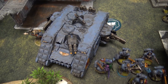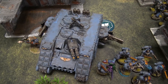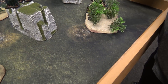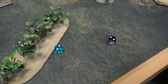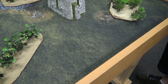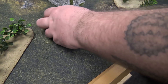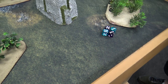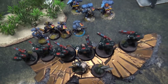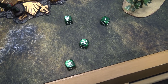Shooting phase: the Land Raider fires its two Flamestorm Cannons into my Hellblasters — 2D6 auto hits, rolling four auto hits. Strength six, wounding on threes — four wounds at AP minus two, damage two. Plus one for cover, looking for four-up saves — making three of them, one Hellblaster takes two damage.